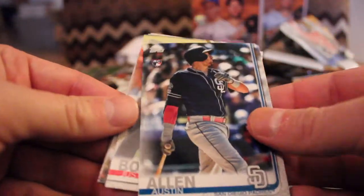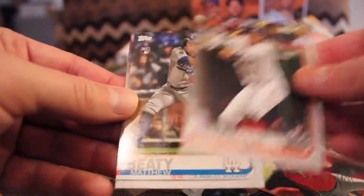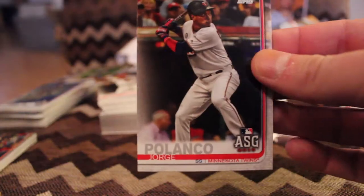Austin Allen, rookie card. Justin Bour, all-star. Alex Bregman. Matthew Beatty, rookie. Kyle Barraclough. Jonathan Schoop. And Jorge Polanco, all-star.